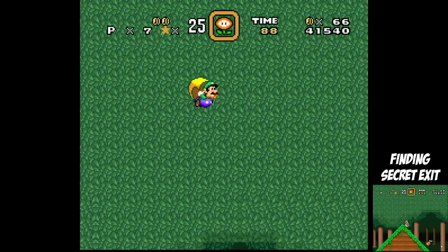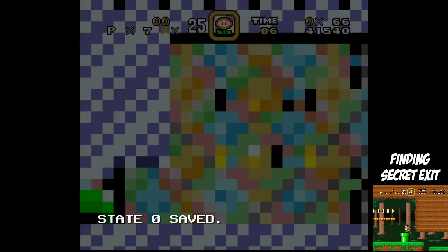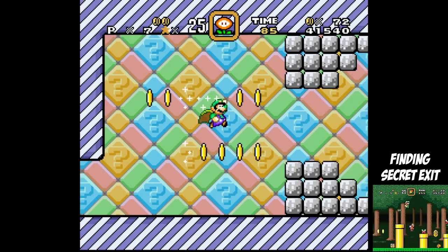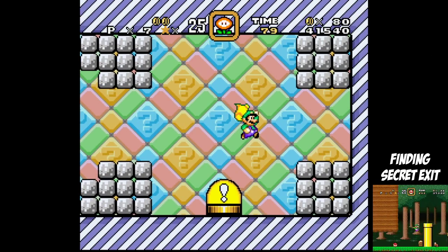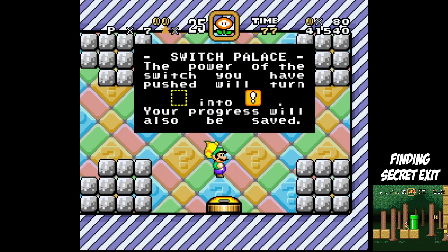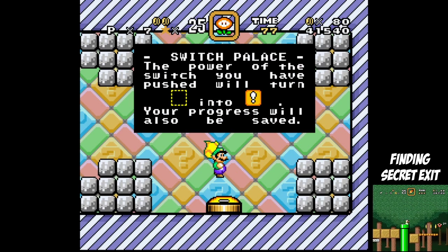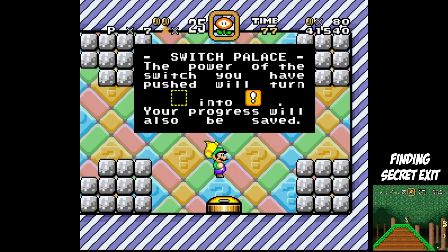Mamma Mia! Got it! Oh my gosh. This might hold the record for the most difficult to get to yellow switch palace I've ever had a playthrough. With 77 seconds to spare, the power of the switch we have pushed will turn dashed into solid. You will never be able to enter this room ever again because it's obstructed by yellow switch blocks. And the progress will also be saved.